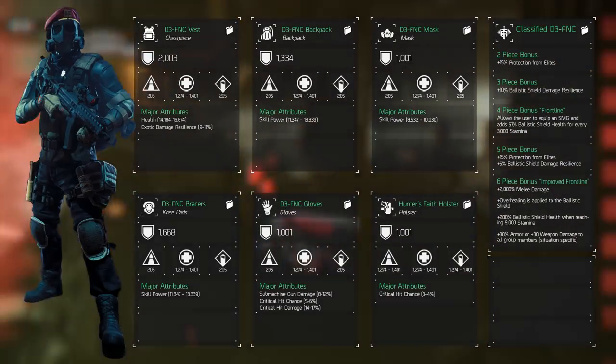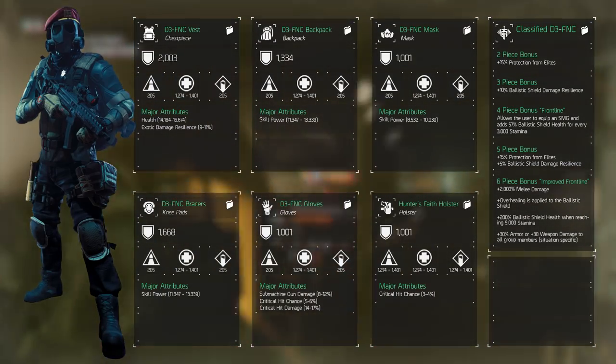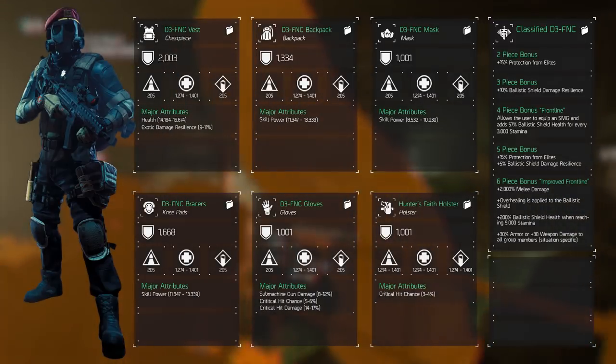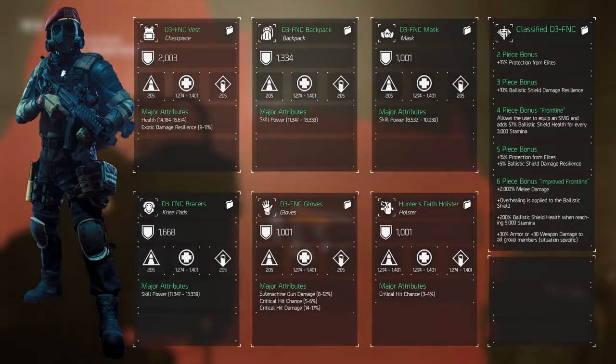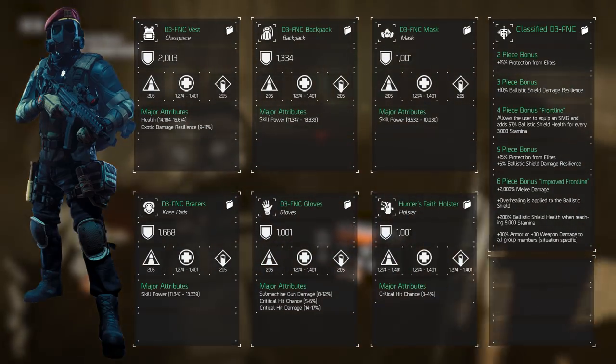This way we can put out some damage as well. Add to this the critical hit chance and critical hit damage to increase our effective damage, and we're all set. However, PvP is a little different. Health is still the smartest option, but other than that, skill power, exotic damage resilience, and critical hit damage are what we will choose.